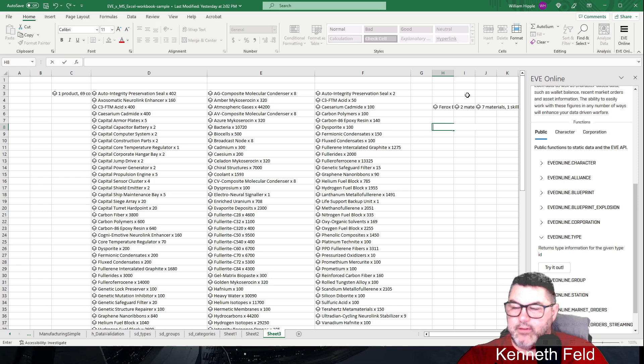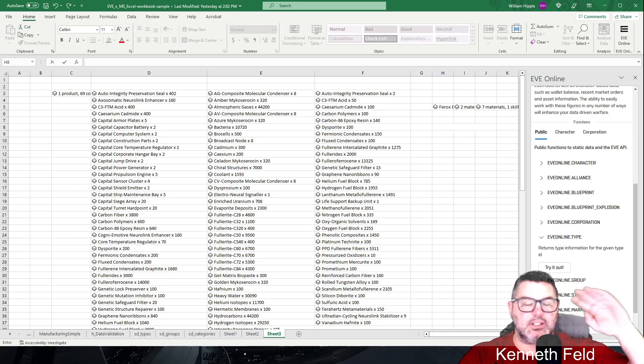It wants type IDs for all this stuff, and honestly that's one of the harder things to get used to. One thing that makes it super easy: if you go to evewho.com and search for a character name, the URL that returns will have a bunch of numbers at the end — those numbers are the character ID for the person you searched for. That's the easy way to get your character ID.